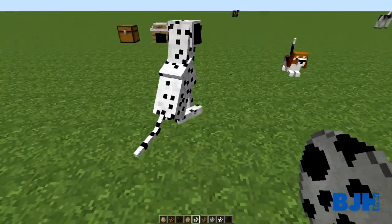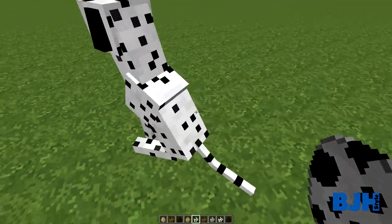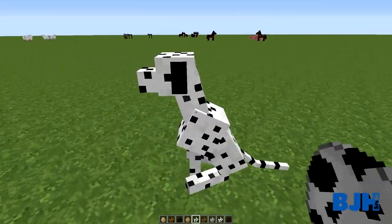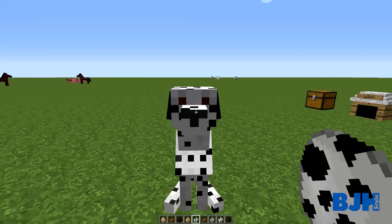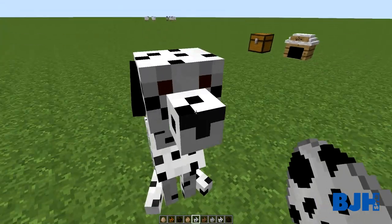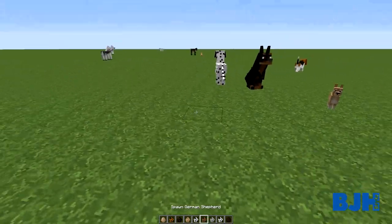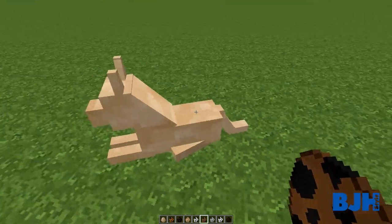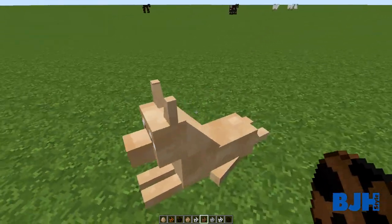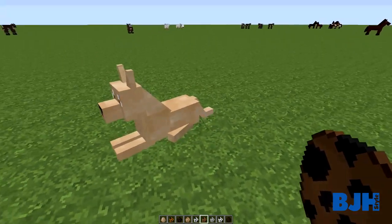Alright, let's continue. Then we have a Dalmatian and this is really cute. I really like these dogs with the black dots on them. If you spawn 101 you probably guess what you get - no, it's not true, but you can spawn 101 if you'd like. Then we have a German Shepherd - really nice cute model with really nice ears and a nice big tail.